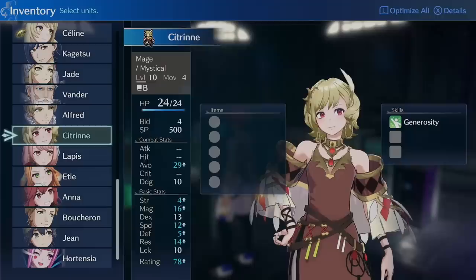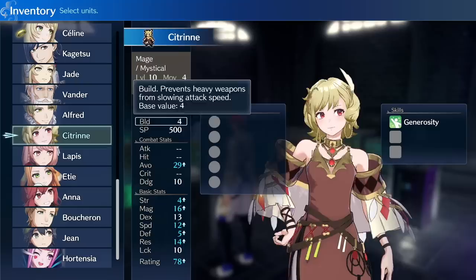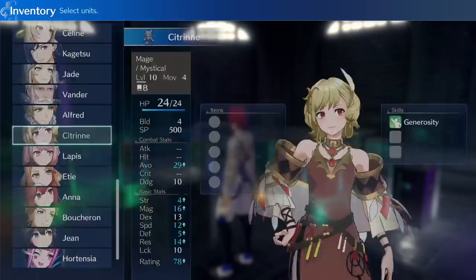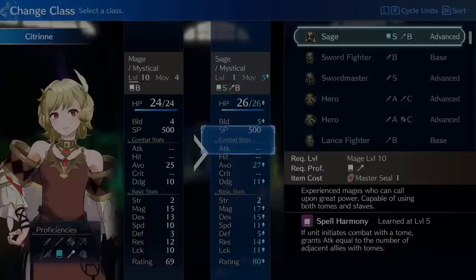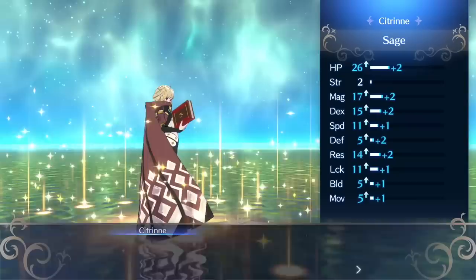Number 4: promote every unit as soon as you possibly can. In Engage, every unit has an internal counter on their total level. For example, an Alear that has reached level 20 and promoted counts as having had 21 total levels and receives XP scaling to that. A Louie that promoted at level 16 and is now level 5 is also counted as having 21 total levels, so he and Alear will receive the same amount of EXP from encounters. Also, every advanced class in this game has better growths than the base class, so there's absolutely zero downside to promoting units as soon as you can — and it'll make your life easier as they get permanent stat boosts, extra build and movement, and access to advanced class skills earlier.